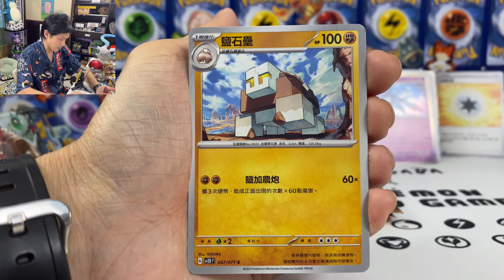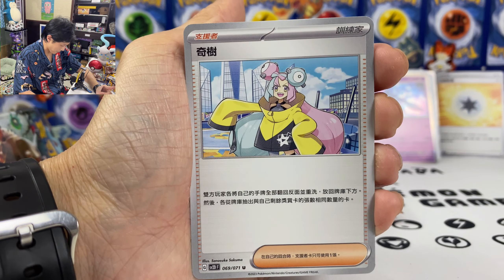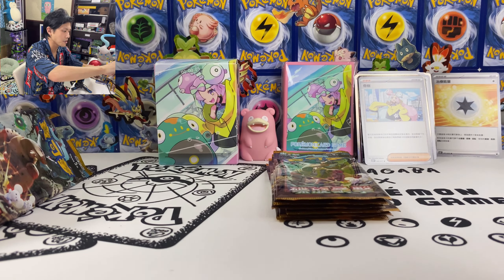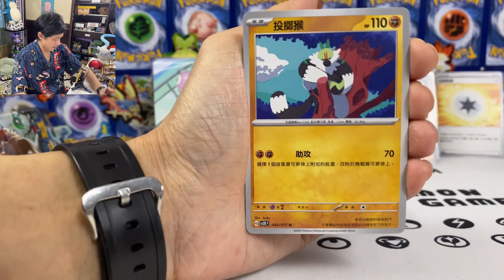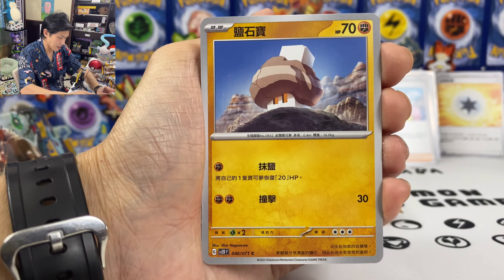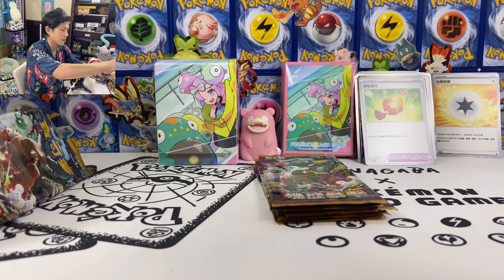Girafarig, Shinx — so many Girafarig. Oh yes — Iono! Both players shuffle their hand and put it in the bottom of their deck, then draw the amount of prize cards. Pass Simeon, Tinkating, and we got two Charm of Courage.